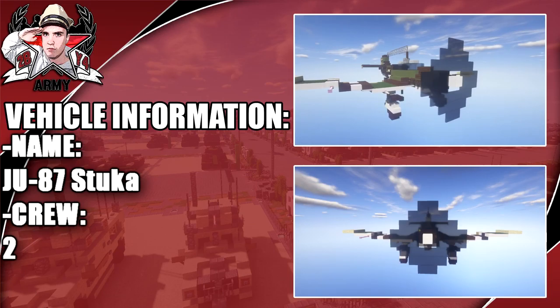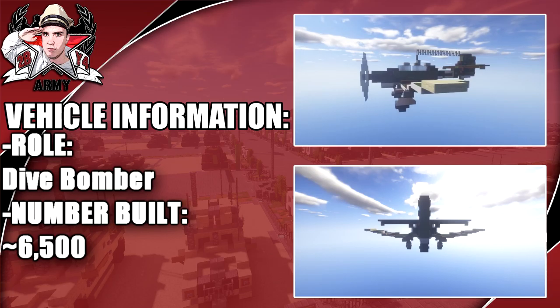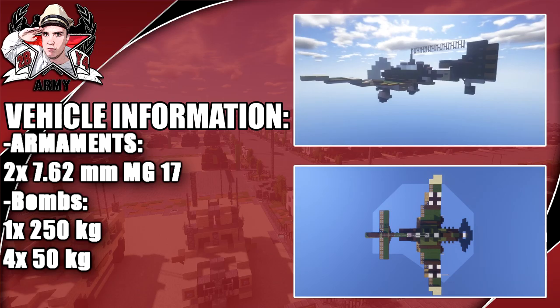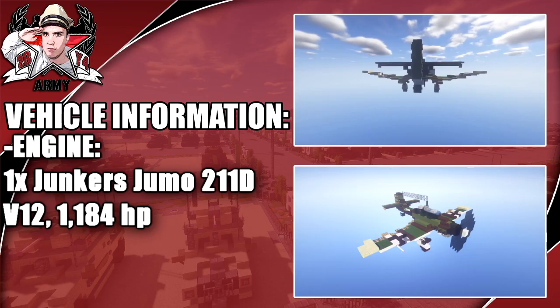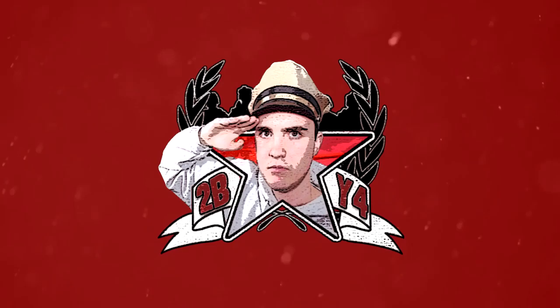Hey guys, welcome back to another Minecraft World War 2 vehicle tutorial. In this tutorial we're doing the Ju-87 Stuka with a crew of two. Its dimensions are a length of 11 meters and a wingspan of 13.80 meters. It's a dive bomber with about 6,500 built. Armaments include two 7.62mm MGs and bombs. One engine producing 1,184 horsepower, with a maximum speed of 390 kilometers per hour.